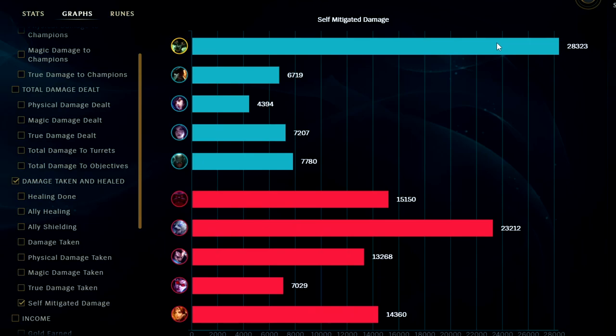We almost self-mitigated as much as we actually took. Generally the later the game goes, self-mitigated becomes higher than actual damage taken for tankier champions because they're mitigating more physical and magic damage. In this case we actually took more than we mitigated, but we were extremely tanky and still had the second most damage dealt in the game. Very happy with this Warwick build! If you guys enjoyed, don't forget to like, comment, and subscribe. My name is Kingstix - thank you for watching, I'll catch you guys next time.